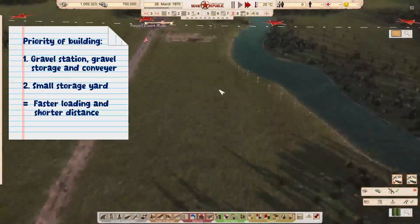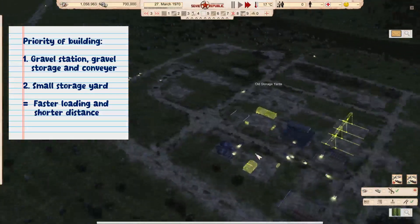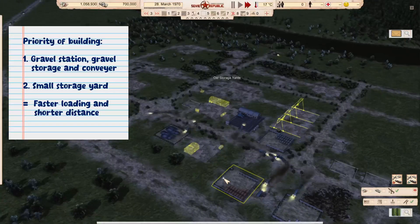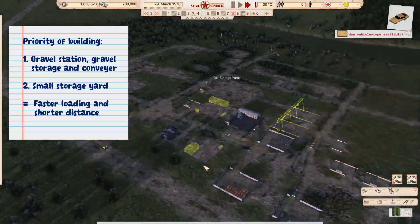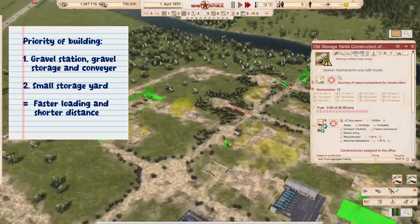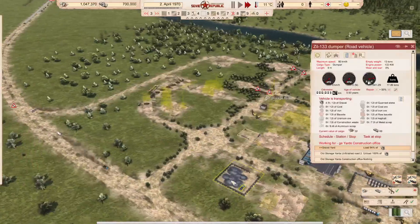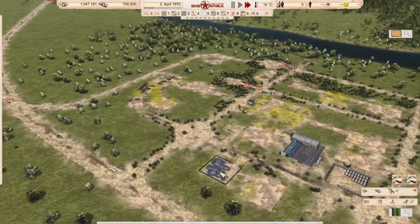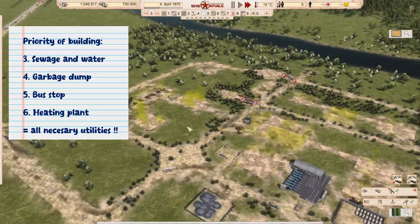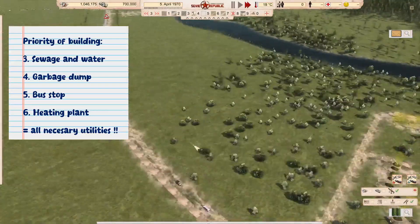We have come to the next step: finishing up our gravel station, gravel storage, and the conveyor belt that connects them, so we have access to gravel close by to our constructions. We're also going to make a small storage yard to keep steel and prefab panels. Next order of building is sewage and water — just a small project — then the garbage dump, the bus stop, and the heating plant. These are all the necessary utilities to get the city going.